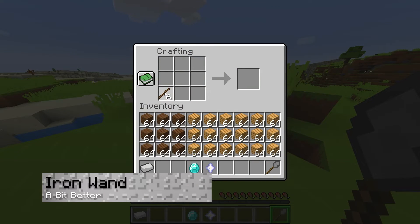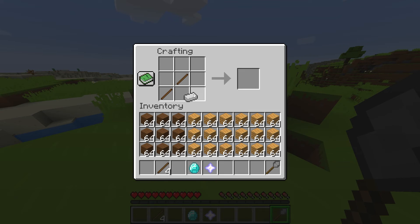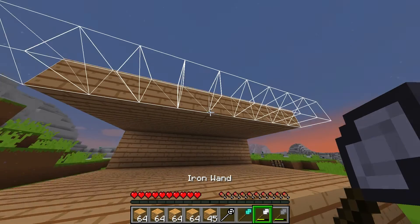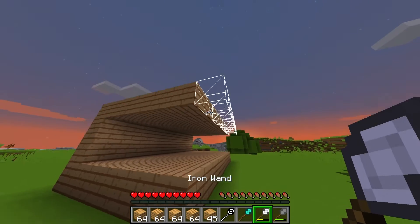The second best wand for building is Iron, since it allows a little more flexibility. This tool grants players the ability to place nine blocks at once in both vertical and horizontal modes. Its lifespan holds up to 250 blocks, which is pretty good compared to the Stone Wand.